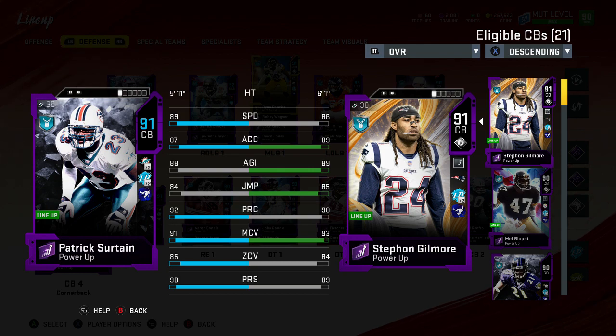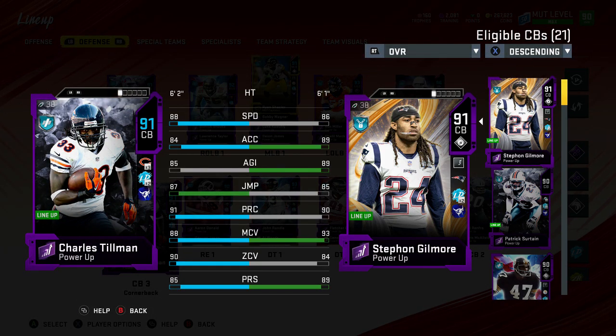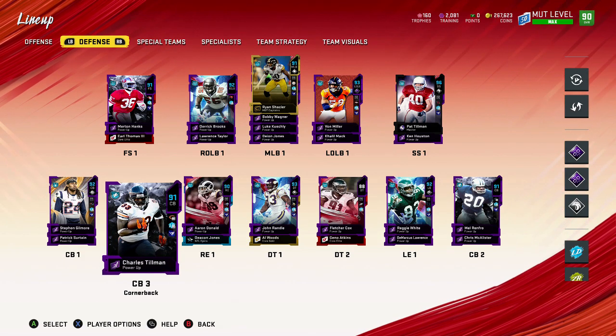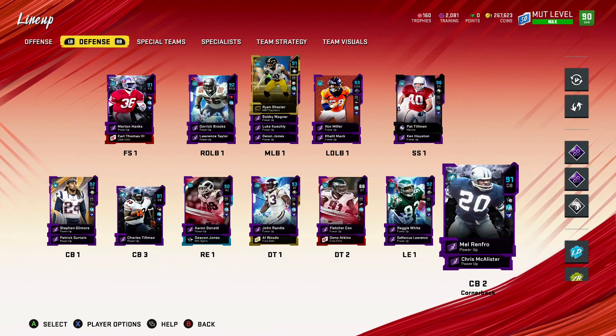Someone in my stream asked me: 'I can't do what you do — you've got eight corners just for specific situations. What if I just want one guy for man or one guy for zone?' I told him: for me, I've got certain guys for man and certain guys for zone. When I run man, I want Gilmore — who has 96 man — out there, and I want Surtain who has 91 man and 89 speed. I'd rather have him in man coverage over Tillman. So if I come out in Dime and just want to run man, Tillman hits the bench and I flood the coverage with very good man coverage guys.